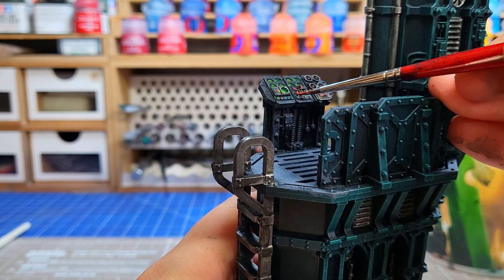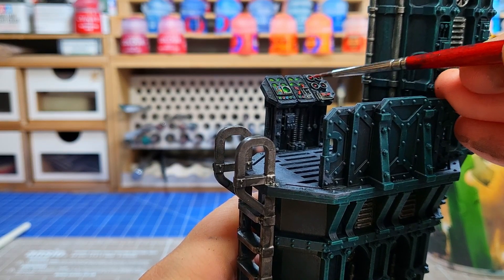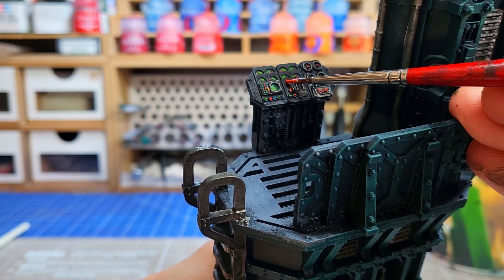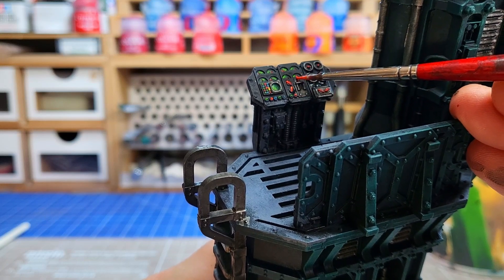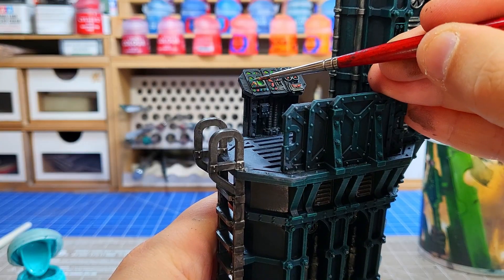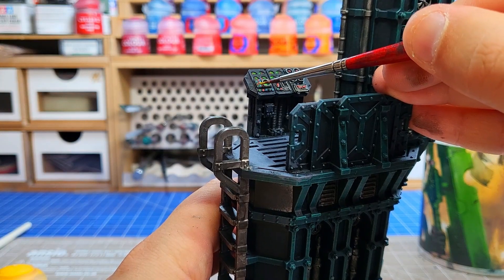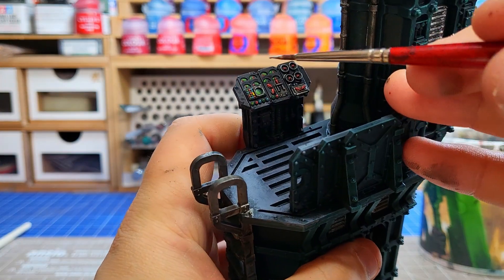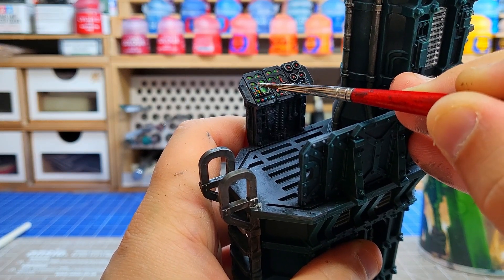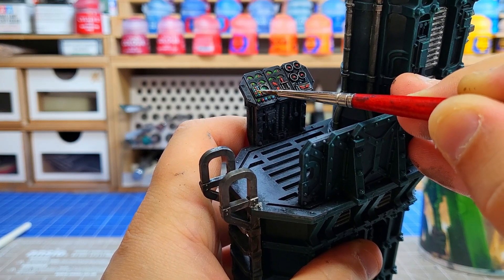While this might be a time-consuming process requiring good brush control, it's absolutely worth it because it's a spot area that people are going to look at. The rest of the terrain feature is quite monochromatic — greens, metallics, dark colours — so areas like the control panel will draw the eye and make people think, wow, what a great terrain piece. The final step is to add one dot of white in the top right-hand corner of all the screens, dials, and buttons, and this completes it and really finishes it off nicely. With that, our terrain piece is complete.